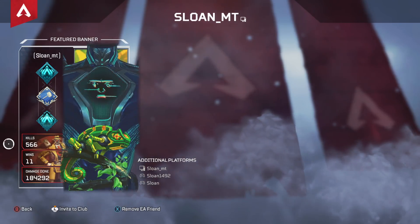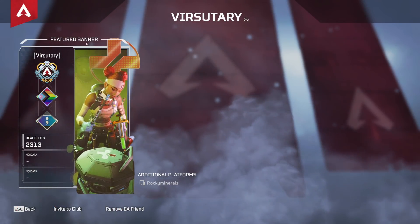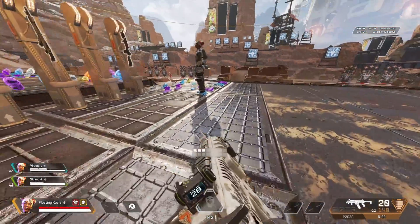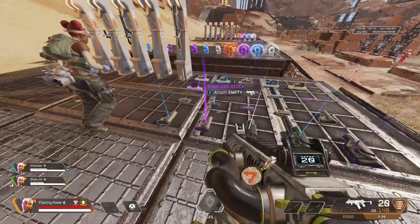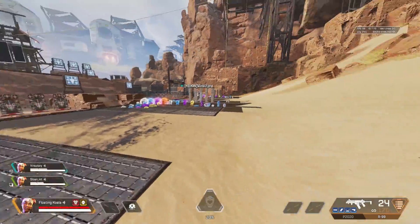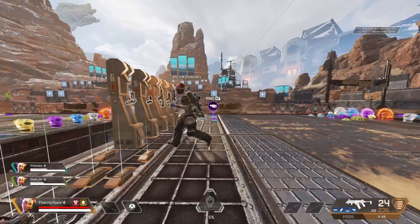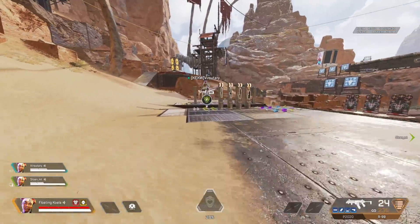My first opponents are Sloane and Versitary, not as noobie as I would have thought. This is my lifeline banner. Let's use an R9 — you guys just use white attachments and an R9, like white everything on it. And then what for the secondary? You can choose your secondary. Sloane, what do you want? I'm probably going to go with the prowler. Prowler and R9 for Sloane. Versitary, what do you want? Maybe I'm probably going to take the PK.